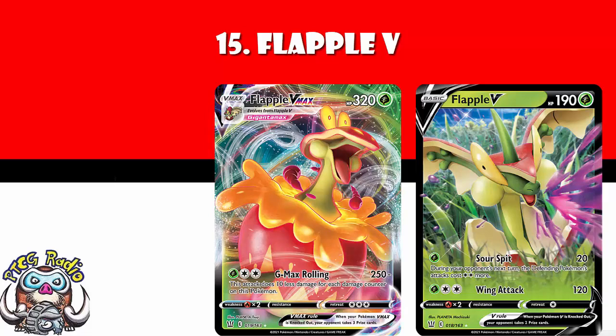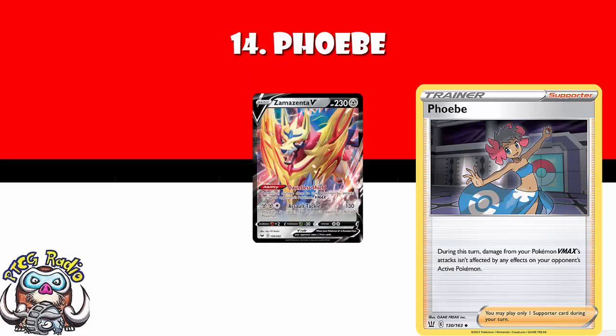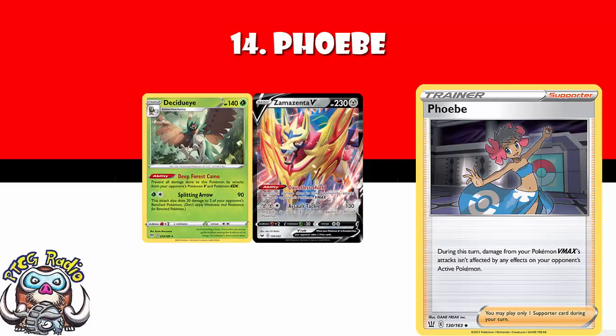In at number 14, we've got Phoebe — not just the name of my niece, also the name of a very good new supporter card. During this turn, damage from your Pokémon's VMAX attacks isn't affected by any effects on your opponent's active Pokémon. If you're playing a VMAX at the moment, you're probably going to have to play this card, because Zamazenta exists — and Zamazenta's got an ability that makes it immune to VMAX Pokemon. Similarly, Decidueye has an ability that makes it immune to Pokemon Vs and GXs, including VMAXs and tag teams. This seems like it could be a really good supporter.